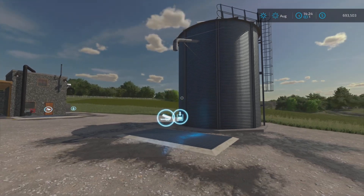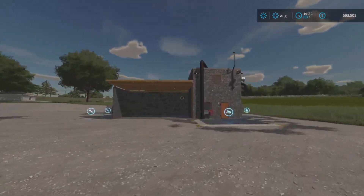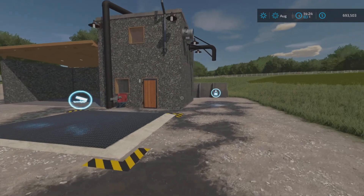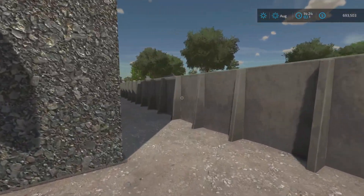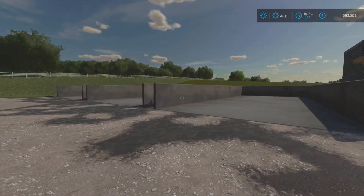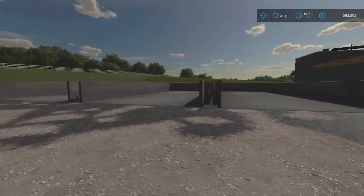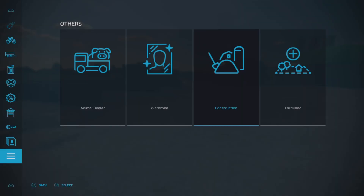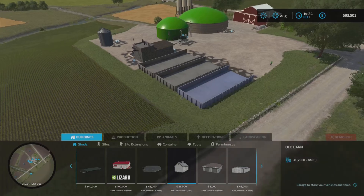The farm silo holds 400,000 liters. We've got a lime production here so we'll have to travel to get lime, but that's all right. And we've got three more bunker silos — decent sized — so we'll get a good amount of silage in there. That's everything to show you here.